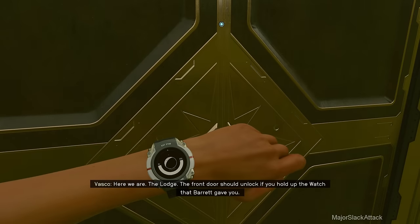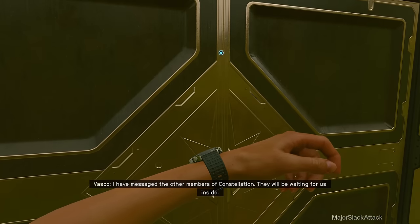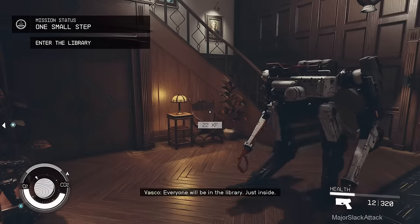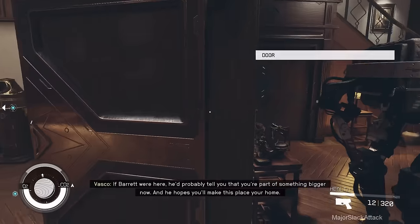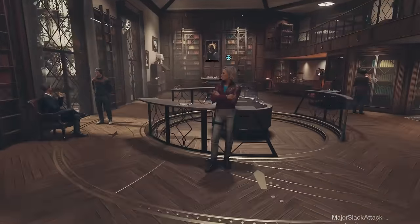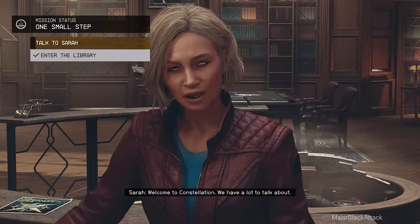Here we are - the lodge. The front door should unlock if you hold up the watch that Barrett gave you. And we're in. Everyone will be in the library. If Barrett were here he'd probably tell you that you're part of something bigger now. Oh please - we appear to have a visitor. Welcome to Constellation.